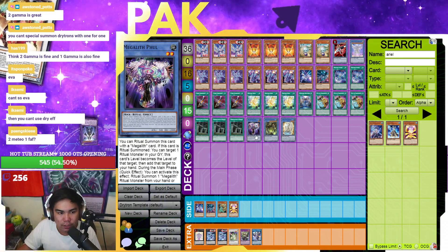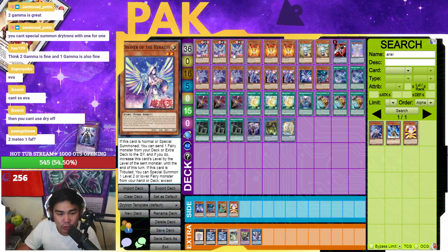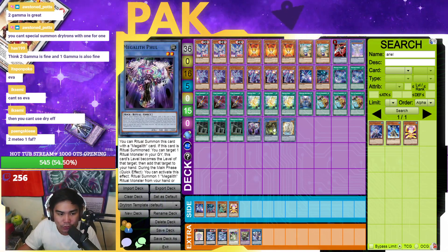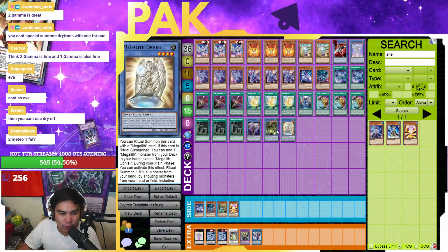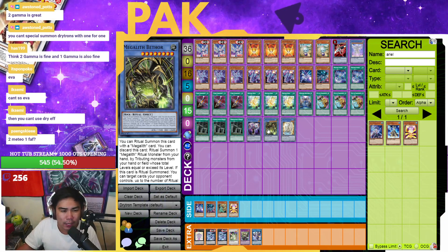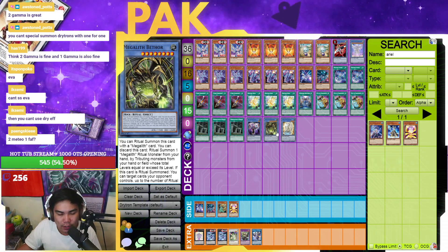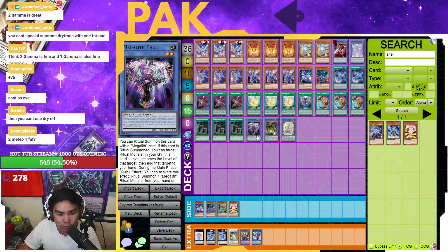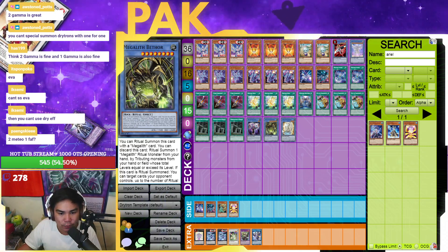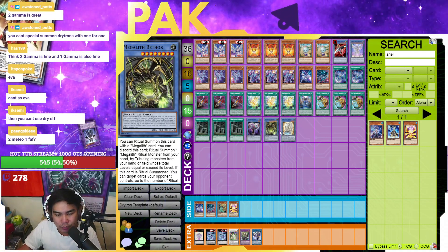The Megalith engine is also played because Fool becomes a Level 6 by adding back Ben 10, and you overlay Ben 10 with the Diviner to make Beatrice — that's generally how you play the combo line. You can play Fool, Ophio, and Bethdor for synergy to pop cards. However, if you work the combo line you'll find you can't really make Bethdor because you're going to be overlaying the Fool. Usually people play double Fool and Ophio and that's it — they don't play Bethdor, though they might side it.